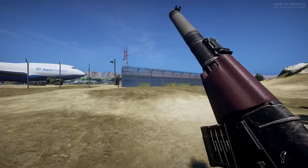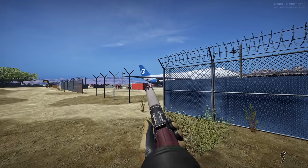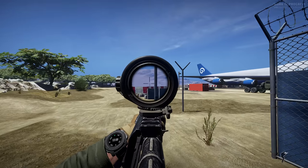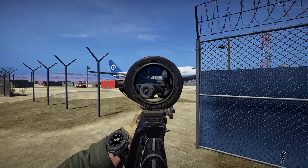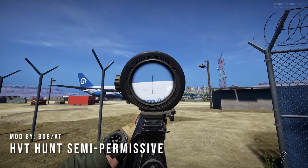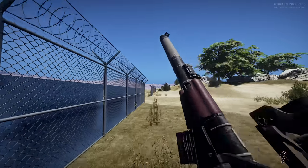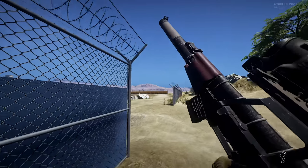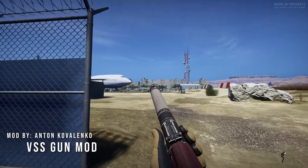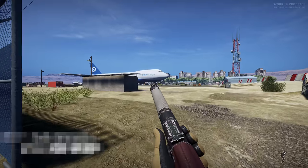What I wanted to do today was just come on to this — there are a couple different things I want to point out. First and foremost, our objective right now is to hunt a high-value target somewhere. Actually, I think he's in the plane now that I think about it. We have a high-value target there; we have to go and get him. And we're going to be using our VSS, which is not in the game, but it's a mod.